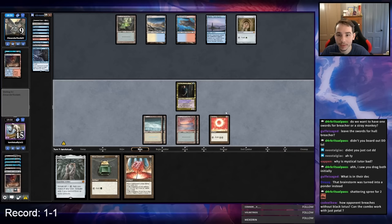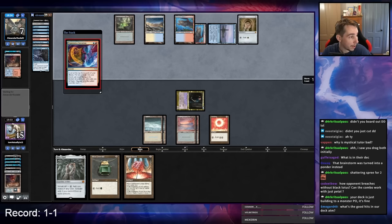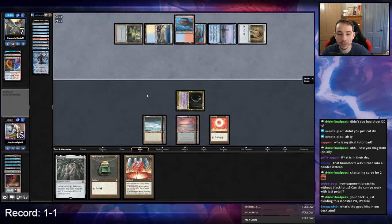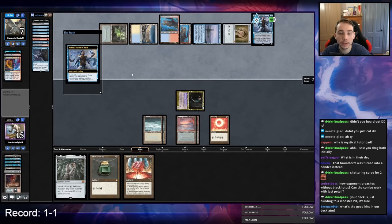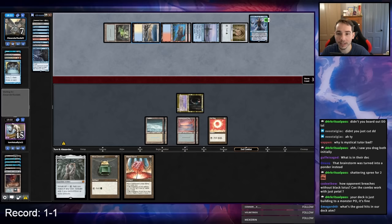This lets them Mystic Sanctuary back Expressive Iteration so it may be worth it — maybe that was the plan. They do have a Petal. I'm going to hold it all. All right, my opponent casts another Expressive Iteration — that can't be good for me. They find Demonic, Ancestral, all the restricted cards. Narset — at least I have Lavinia in play, hopefully they don't find a Blast or Bolt. They found Brain Freeze. Our own Narset is a pretty good hit against a four-cantrip deck. I have to attack this Narset — they're tapped out.